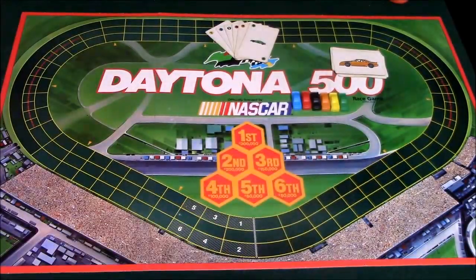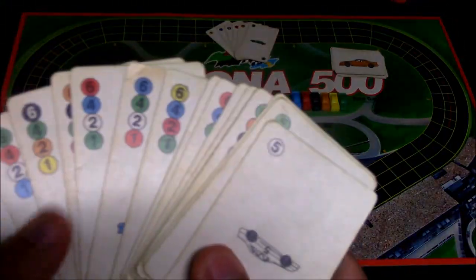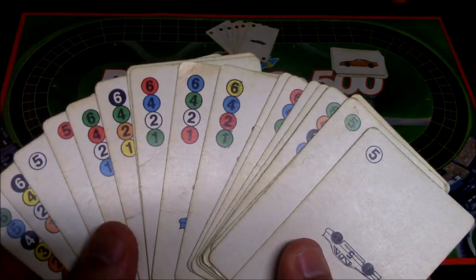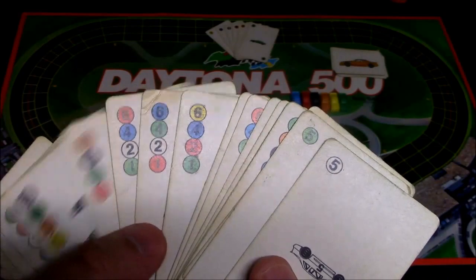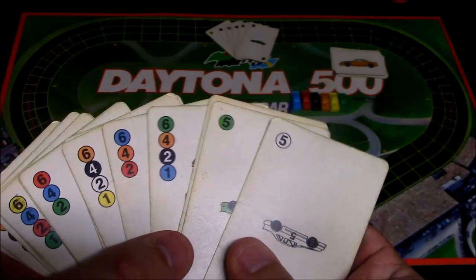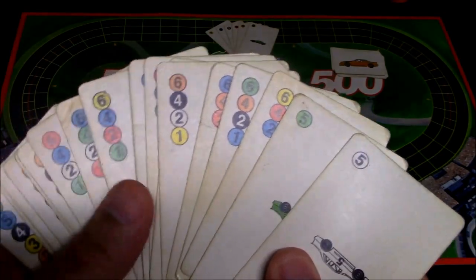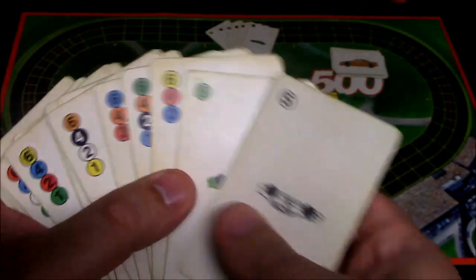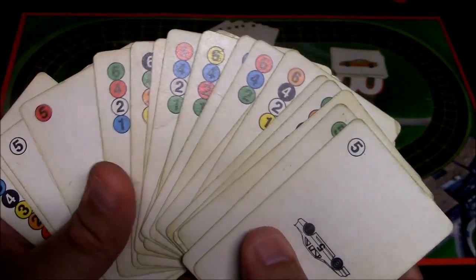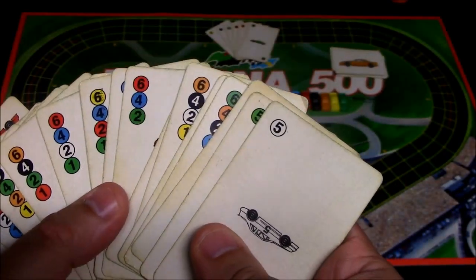In the beginning of the game you shuffle all the cards and everybody gets an equal amount. You look at your hand and see which cars have the highest numbers, because those are the cars you'll be able to move the most spaces. For example, I've got a green six, a green six, a red six — I'm trying to find the cars with the highest numbers. Green looks pretty good: I've got a green six, a green six, another green six, and a green five, so green is probably a car I want to purchase. I've also got a couple of red sixes.